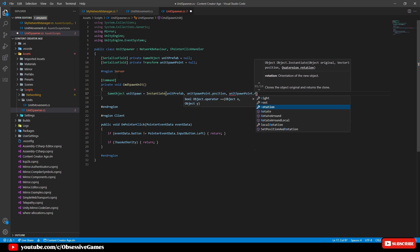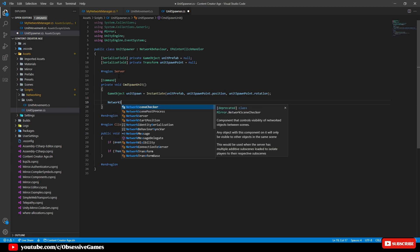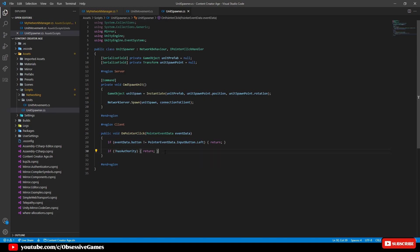We will make it possible to position the spawn point in a later video where the units will march towards after spawning. Now that we can spawn the unit, this unit won't show to other clients unless we say who this instantiated object belongs to. Mirror has the method called Spawn, so we say NetworkServer.Spawn and give the unitSpawn game object plus connectionToClient so that the client this was spawned from gets authority. Seeing that this script is attached to your unit spawner, connectionToClient will see you as the owner of the unit as well. Now go back to the client code and call CmdSpawnUnit after checking for authority.